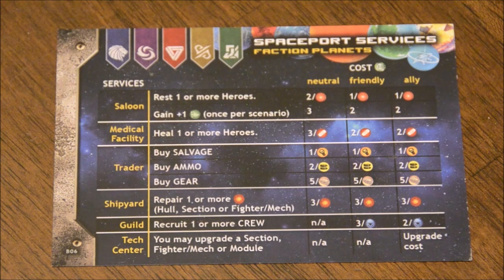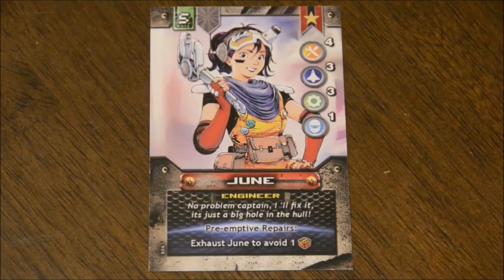Only certain facilities at ports will be open to you even if you are neutral or friendly. For instance, neutral or higher reputation will let you stock up on salvage, ammo, or gear at the trader. Being friendly will get you access to the guild, where you can hire new heroes for your crew. Being a full ally will grant access to the tech center, where you can permanently upgrade the Ironclad or your fighters and mechs. You'll need credits to do any of these things, as well as to keep your heroes employed for each scenario, and this cost can increase when you promote them, increasing their abilities.